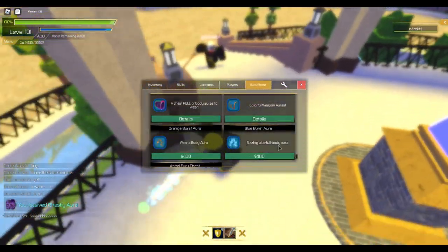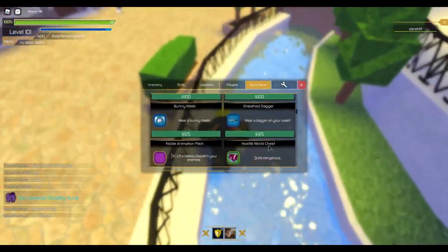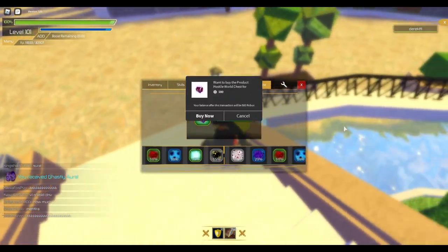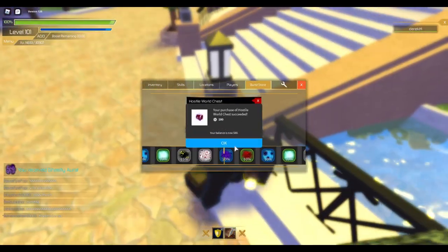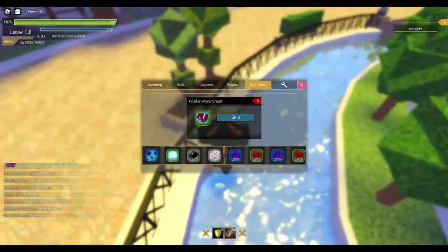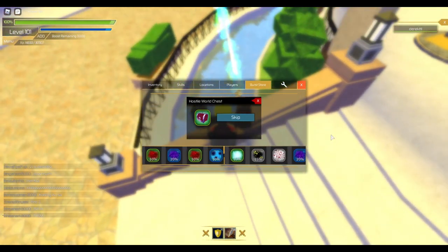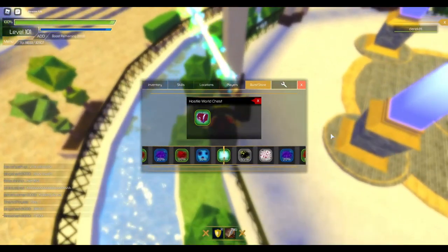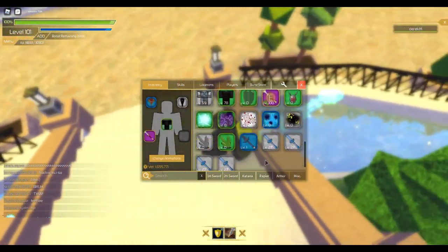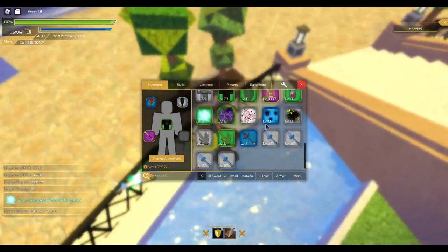I think we're gonna buy a couple more from the Hostile World Chest. Another 10% please, not one that I already have. Oh what's that — 15%? What is that? The Frostbite Aura! That's pretty cool.